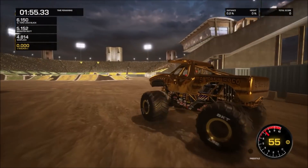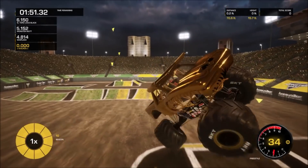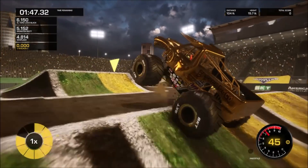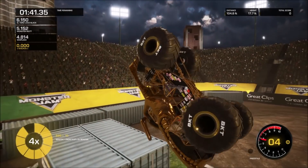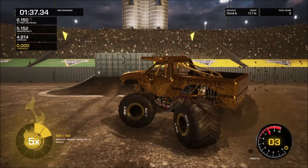Up next we've got El Toro Loco gold. Starting off strong with a flying 360 and he lands it, going with a front flip and he lands it, and follows it up with a back flip — whoa, what a combo, wow!